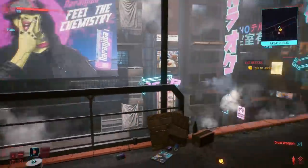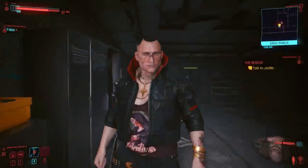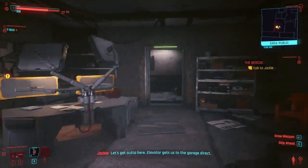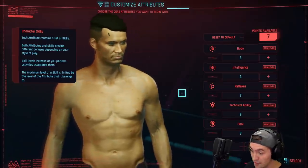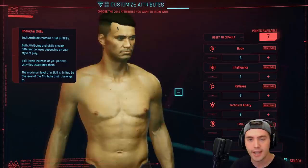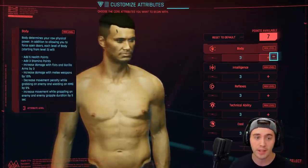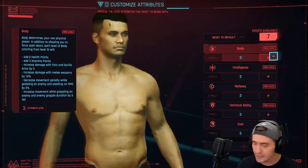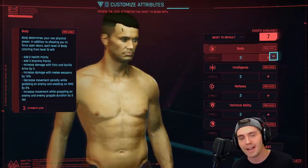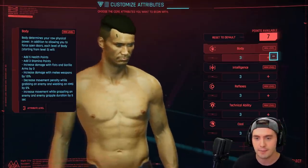If you're really interested in the Cyberpunk hacking and stuff, Technical Ability is awesome. But for me, I like to run and gun, I like to be stealthy, I like those big hits of damage. You can go into Body if you plan on meleeing a bunch — Body is a really safe choice. No one's going to regret maxing out Body because it gives you more health and stamina.